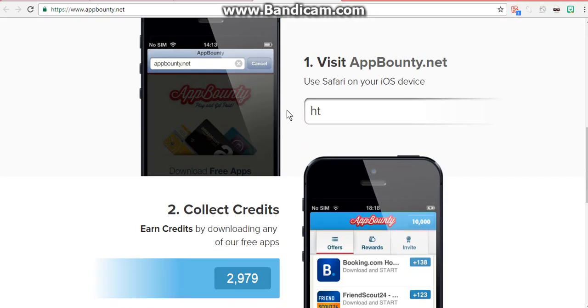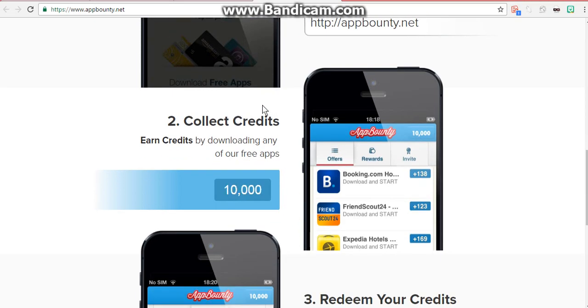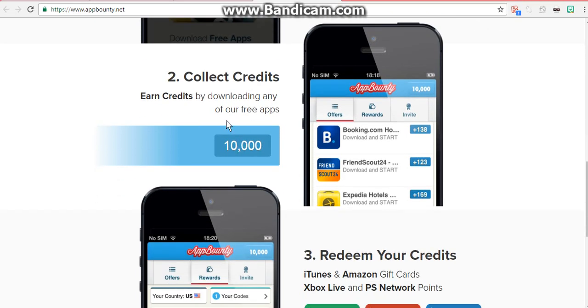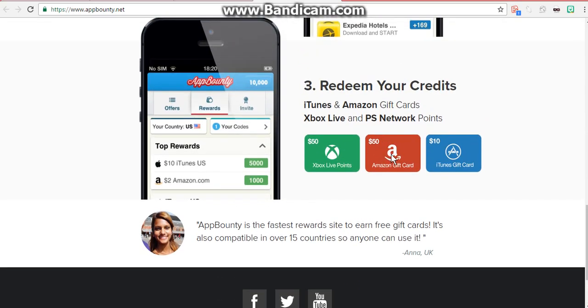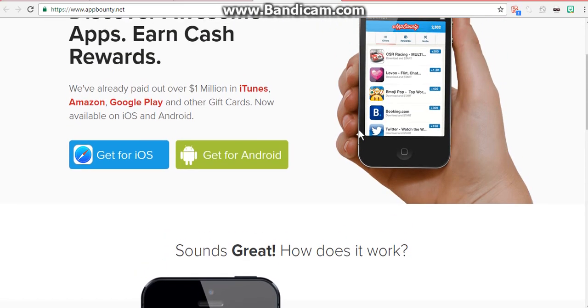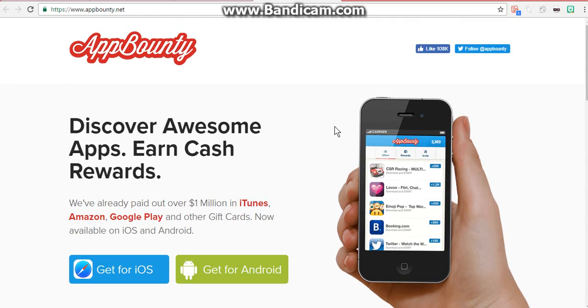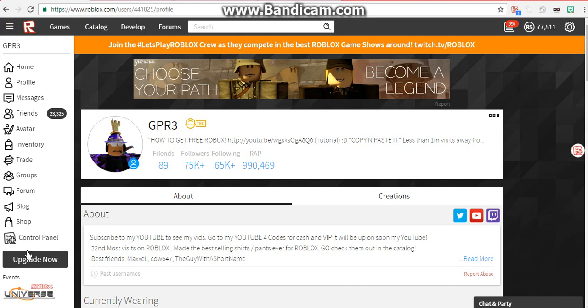There is absolutely no scam whatsoever. Earn 10,000 credits while downloading any of our free apps. Redeem your credits for iTunes and Amazon gift cards, Xbox and PS Network points. Look guys — PlayStation, Amazon, iTunes, Xbox — you know you can get Roblox cards from those. So once you get it, you can buy a Roblox gift card.